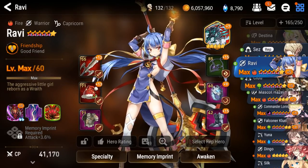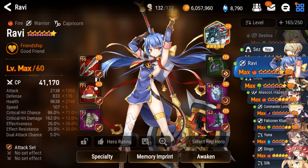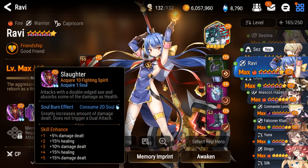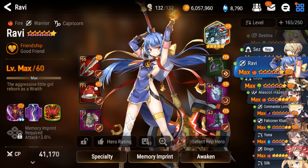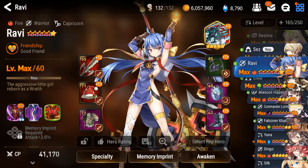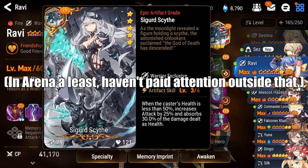We can start with Ravi because she's a little bit easier. She currently just has the attack set and some broken sets because I didn't really have much else for her. She might actually be better with a lifesteal set if you want that sustain, because of her first skill where she gets some lifesteal, and then in addition to Sigurd Scythe she gets an additional 30% of damage as lifesteal. So she is a lifesteal machine.